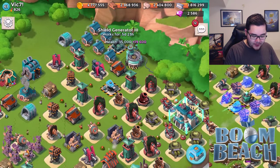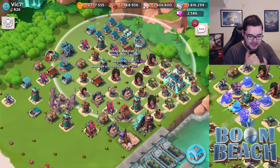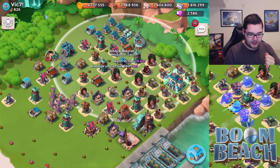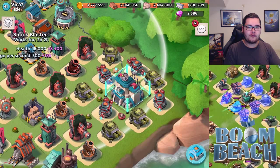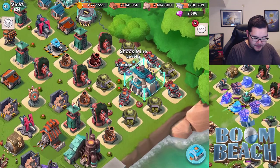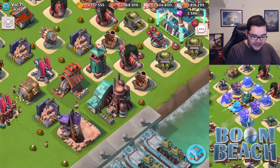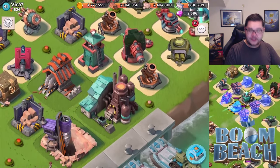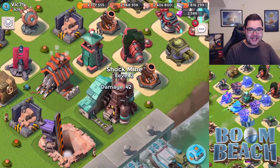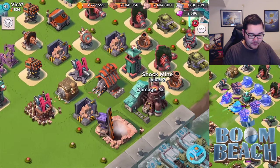He has the shield generator over here at level 3, and a shock blaster over there. Now let's take a look at this base — how would I personally attack it? First choice would be a warrior attack strategy, so I'm looking for shock mines. There's one shock mine over here already at level 2. There's also one shock mine behind the iron mine, which is a clever location.